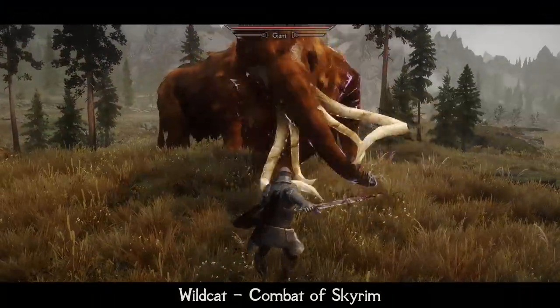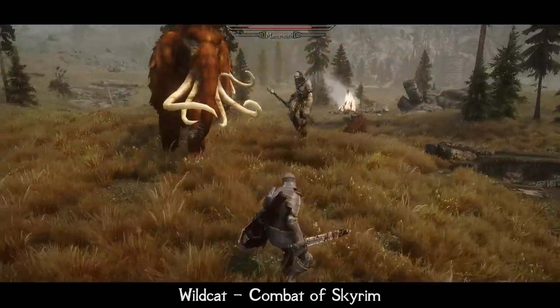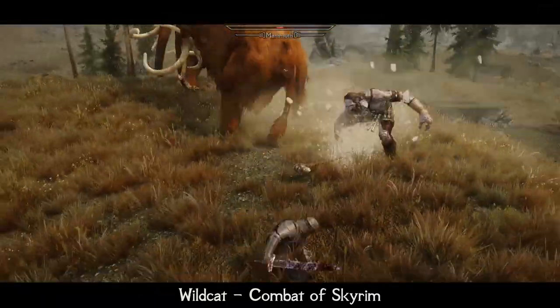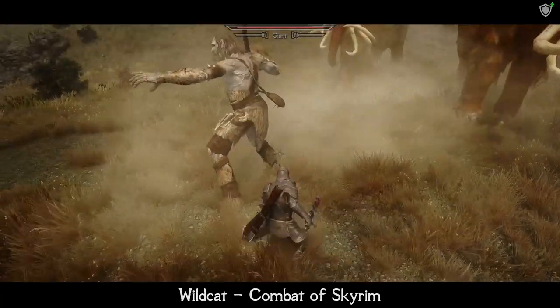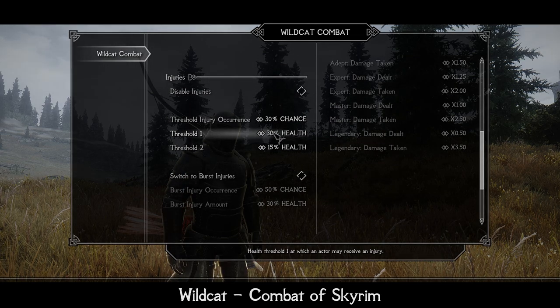Wildcat also offers a huge amount of various tweaks, balances and improvements. For example, big creatures like giants, mammoths or Dwemer Centurions take less damage. You can change game lethality settings and so on. And of course there is a great MCM menu — it is really detailed and easy to use, so if you don't like some mod features, you can simply disable them or tweak their values.